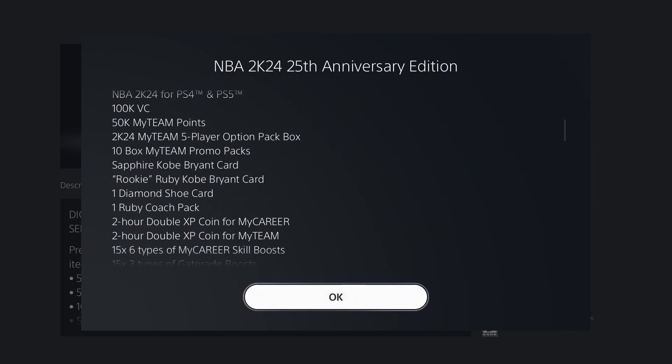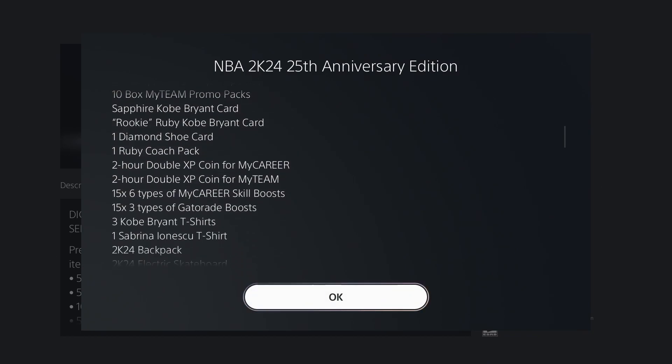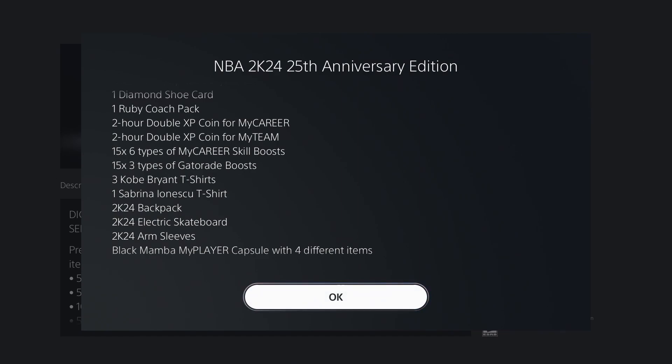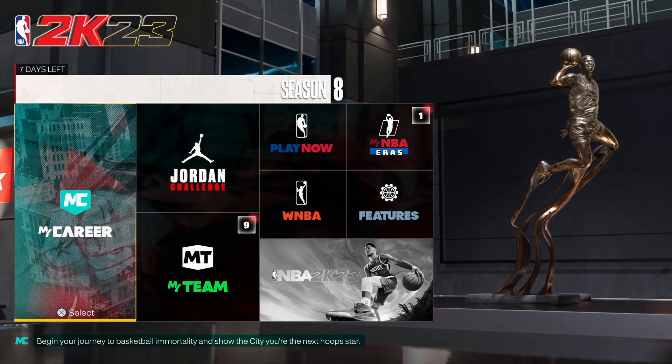You get a 2K24 MyTeam five-player option pack — that's probably an amethyst, about $10 worth. MyTeam promo cards — best you're gonna get is an emerald, sapphire, or rookie ruby Kobe Bryant card. Diamond shoe pack, ruby coach, double XP for MyCareer, double XP for MyTeam, skill boosts, Gatorade boost, Kobe Bryant shirts, Sabrina and Sabrina Ionescu shirts — nobody's wearing those — a backpack, electric skateboard.